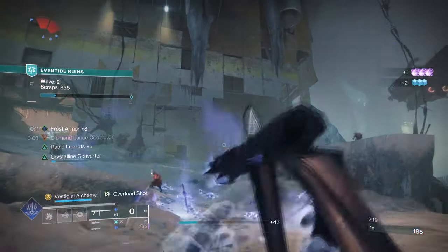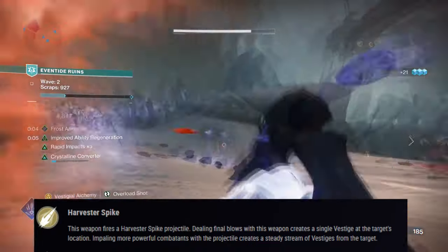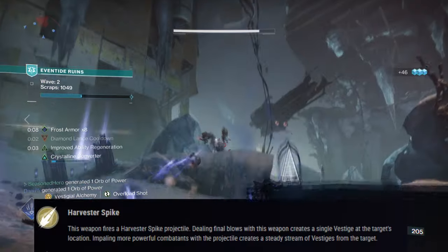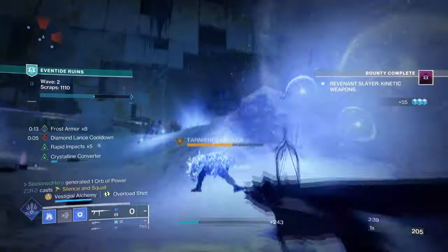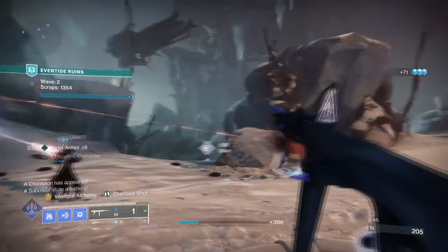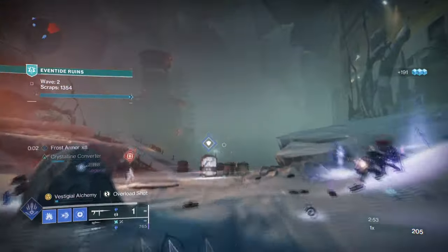Its exotic trait is called Harvester Spike, which states: this weapon fires a Harvester Spike projectile. Dealing finishing blows with the weapon creates a single vestige at the target's location. Impaling more powerful combatants with the projectile creates a steady stream of vestiges from the target. Getting a kill will produce a vestige, netting multiple kills will produce 2 vestiges, while killing a powerful enemy will produce 4 vestiges.